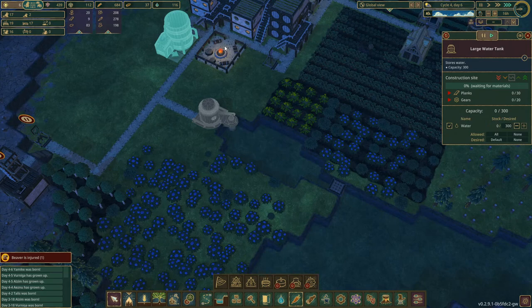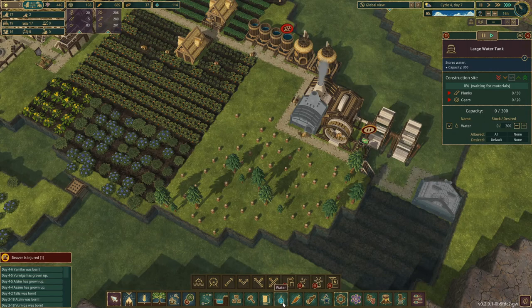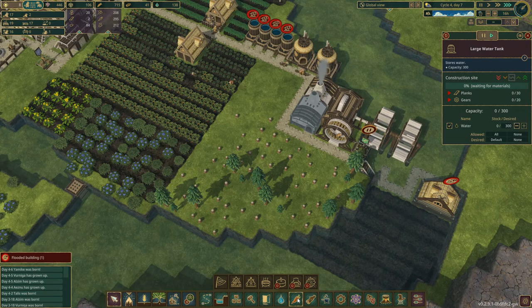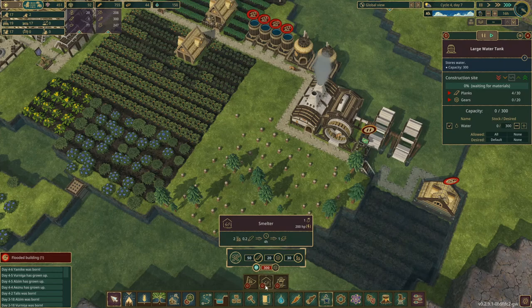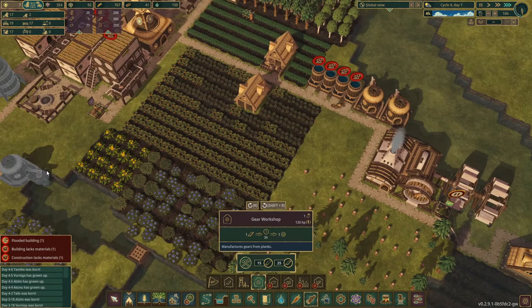And then we're working on this big one. We don't have gears — so that is a thing. Where do I get gears? Housing, water, food, wood, metal... Not water, food. Not monuments. It wouldn't be decorations. Power. Maybe it's under metal? No. Lumberjack gear workshop. I do have this stuff for it. That's why they're not building that.